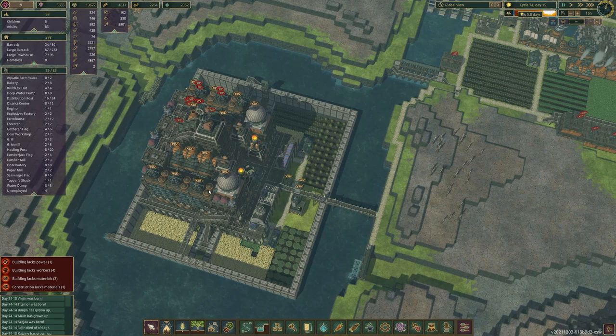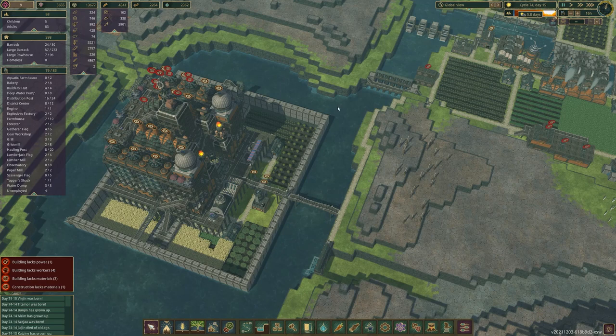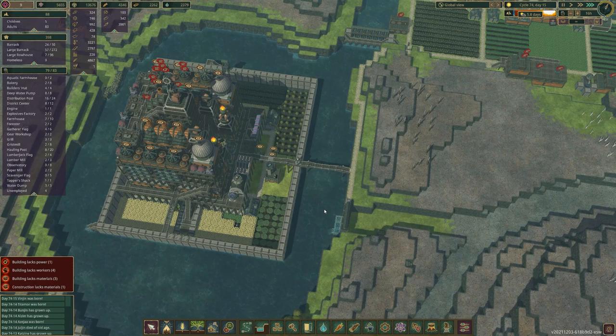One of the main things I want to do today is power and water. I want to show you, before the drought goes, that the water mainly flows down here — it doesn't really flow this way, there's no real current here.